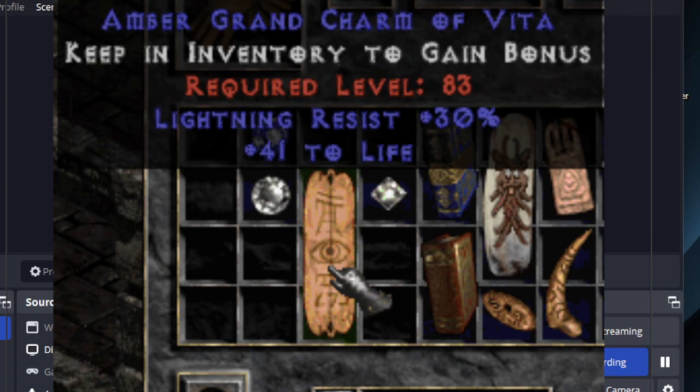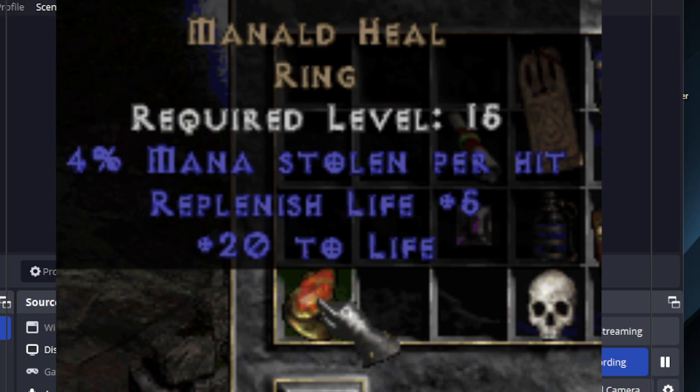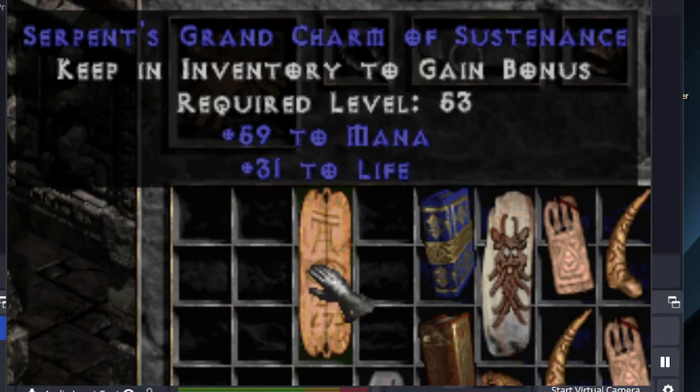I found this grand charm — lightning resist 30% and 41 to life. My guy is level 80 now, so he still can't use this. I found a Manald Heal — it's garbage, but I'm just showing it so you can see that it's garbage; the 1.07 stats are no good. I got this Serpent's grand charm of sustenance, 59 to mana and 31 to life — I could see using this on a Bowazon or a Javazon in 1.07.